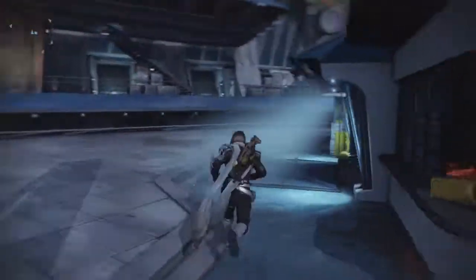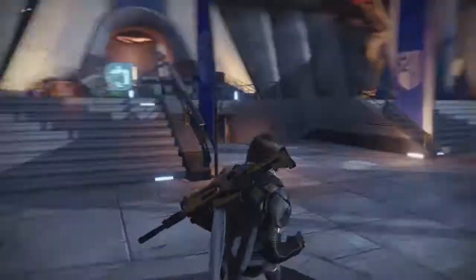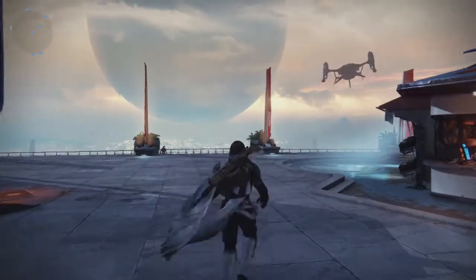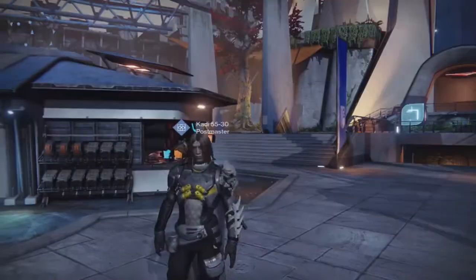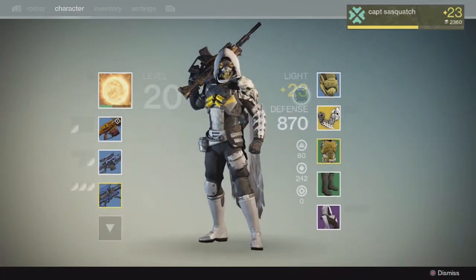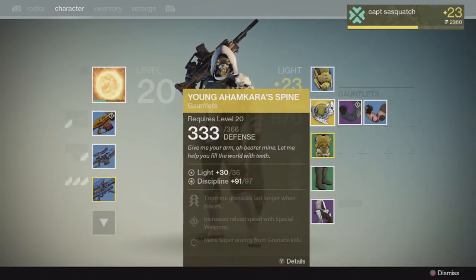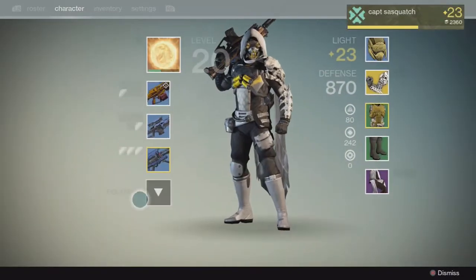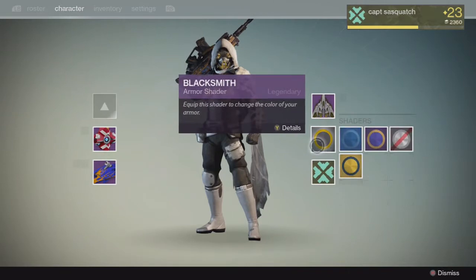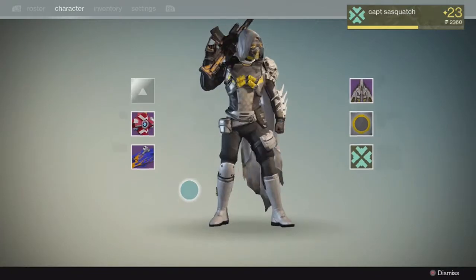Hello everybody and welcome to part 13. I have finally reached the level 20 mark. I turned in three bounties today and on my other characters I did pick up some legendary and exotic armor for the hunter. I'm going to break that down for you — I got two pieces for the gauntlets and I'm putting on the exotic for now, which is Young Ahamkara's Spine. Since I did pre-order Call of Duty Advanced Warfare, I got the Blacksmith shader.